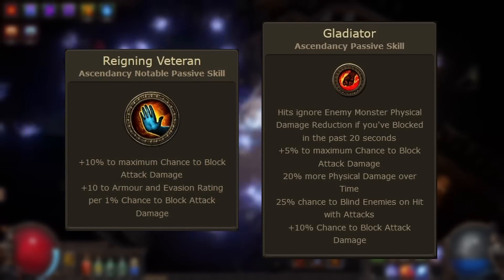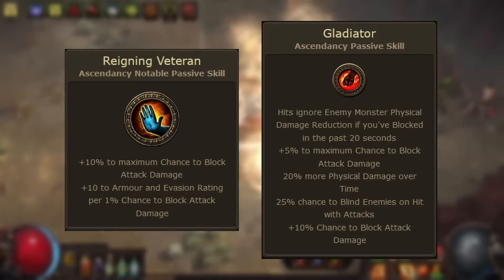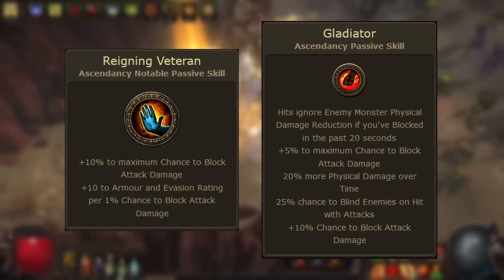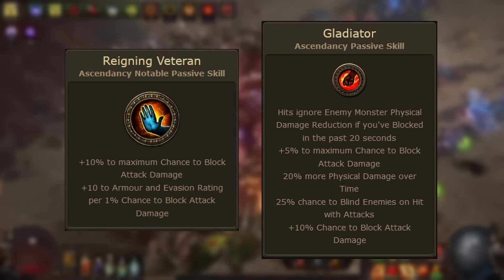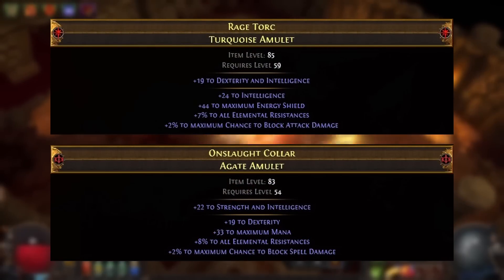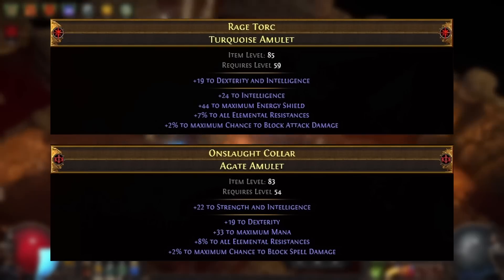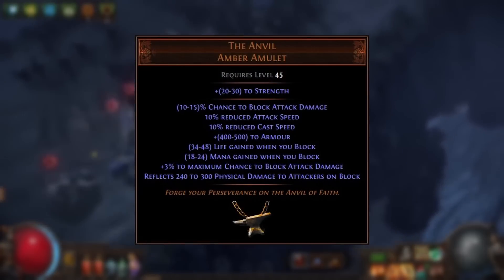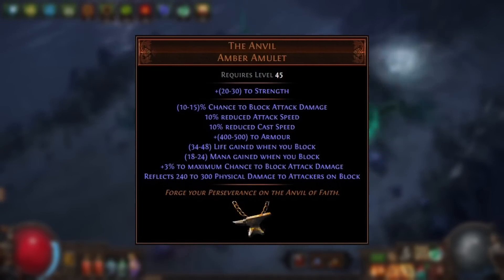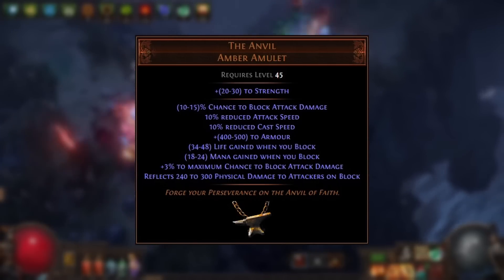You can get 10% to maximum chance to block attack damage on the Gladiator's Reigning Veteran ascendancy notable, and 5% on the Ascendant Gladiator's ascendancy notable. These are the main places to gain a considerable amount of these stats. You can also get 2% to maximum chance to block attacks on Shaper and Warlord amulets as a suffix, and 2% to maximum chance to block spells on Crusader amulets. There's also the Anvil, a unique amulet with many block-related modifiers.